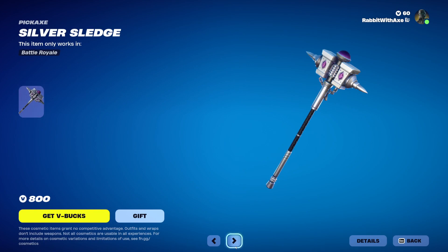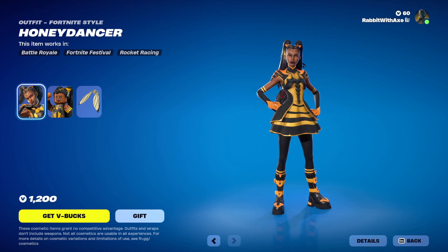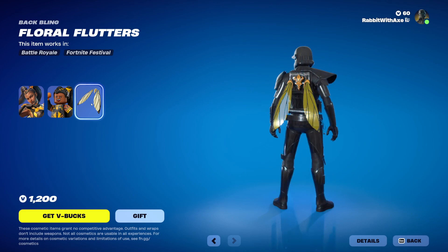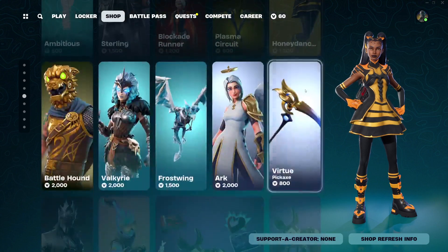Silver Sledge and Plasma Circuit are here. Then Honeydun — so this is a new skin, I think this might have been yesterday's new skin — with Lego style and the Floral Flutters Batbling. Very, very nice. Not new currently but new as of yesterday, I do believe.